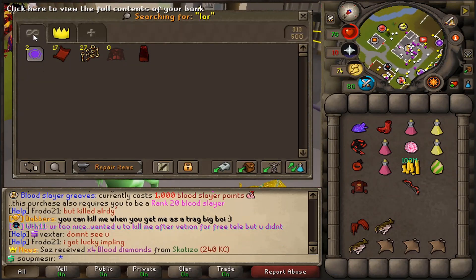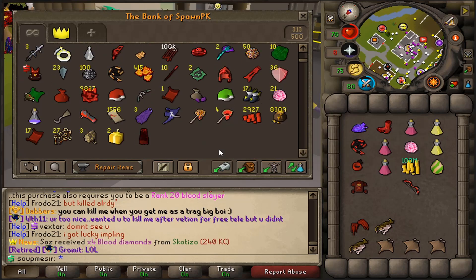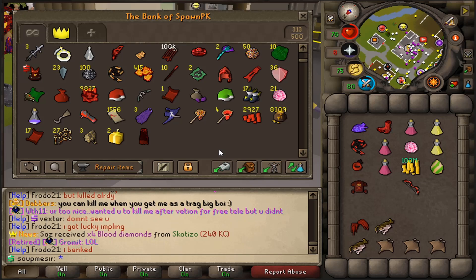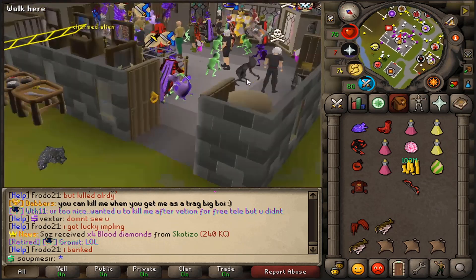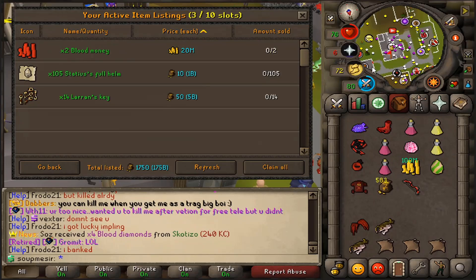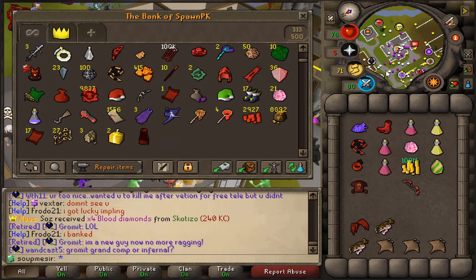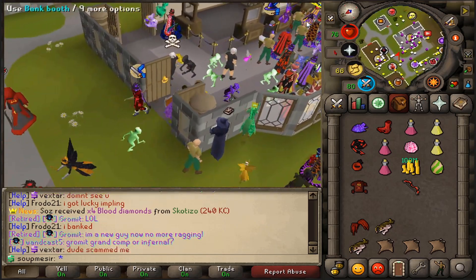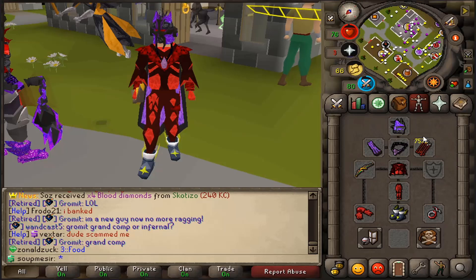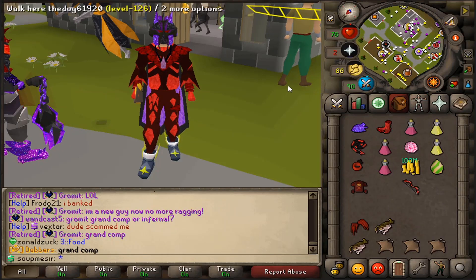Now I'll definitely get the rest of my setup completed at the start of the next episode with 500 blood slayer points. I don't know what I was thinking when I bought the robes - I really don't. But alright guys, we'll wrap it up right there - huge gains today. We got rank 20 blood slayer, about 30 loring keys in the bank, over one trill cash as well. Looking amazing - if you're enjoying make sure to like, comment, subscribe, and I'll see you all in the next one. Have a great day guys, amazing upgrades, love it - peace out!